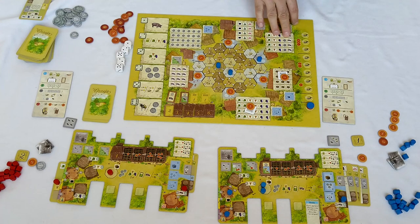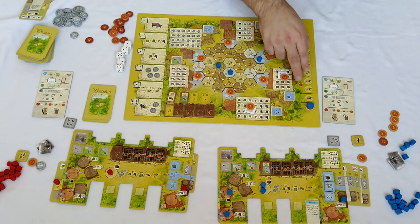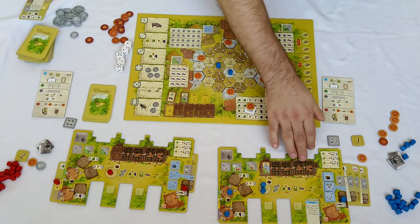You can get victory points by completing buildings and by completing your market barrels. You can also get them by going up on the siesta track and by buying roof tiles.